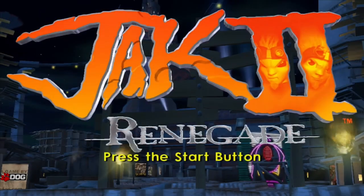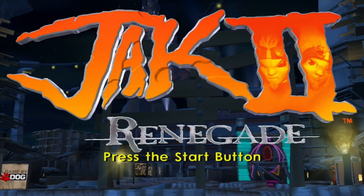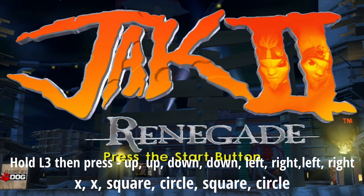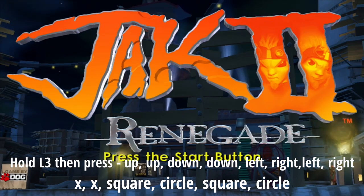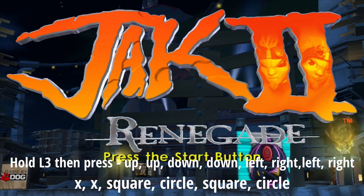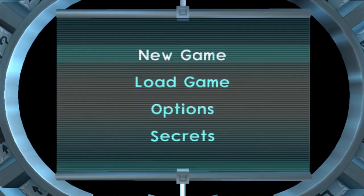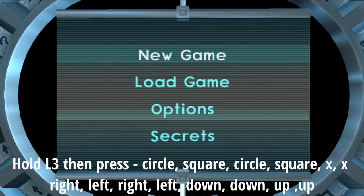Just be on this starting screen. From here, all you need to do is enter in the combination of buttons that are on the screen, and it should bring up a menu with the secrets option at the bottom. If done correctly, you should be able to see the secrets option on the screen — that means you've done it successfully.